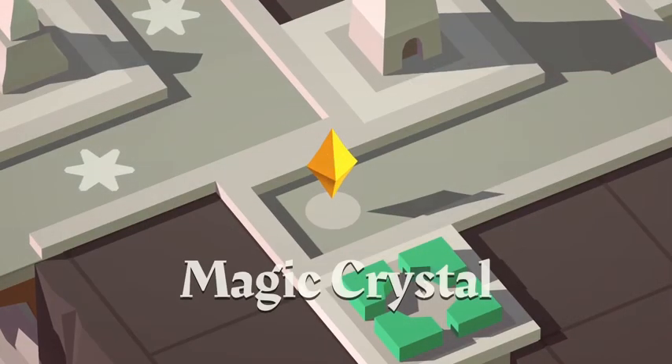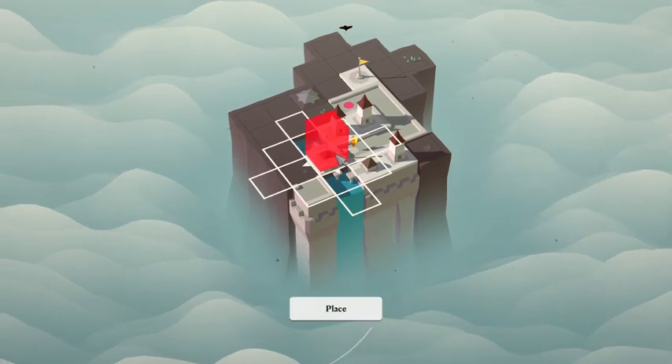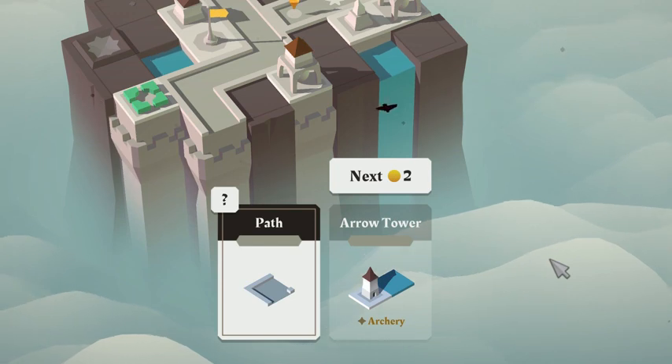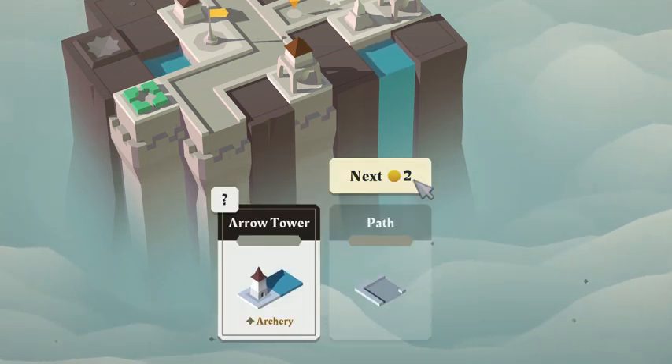The goal of the game is to protect this magic crystal from waves of enemies. Before each wave, you can place tiles to build out your fortress. You always see what's coming next, and spending two coins allows you to skip a tile you might have no use for.